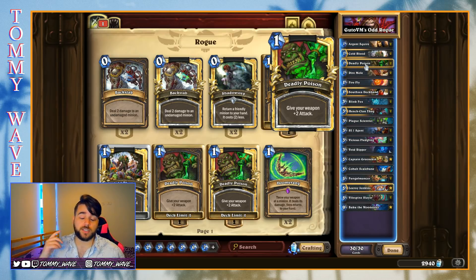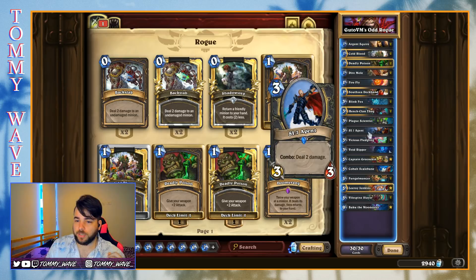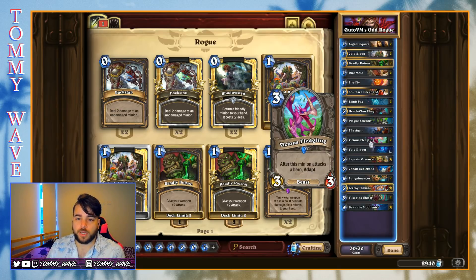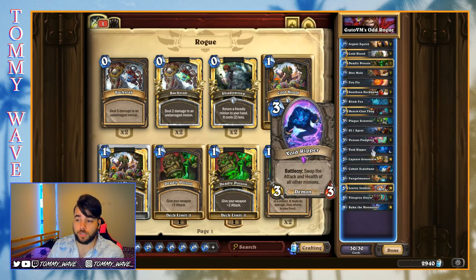To go with that aggressive board-control game plan, there are a lot of one-drops — probably the best selection: Argent Squire, Glacial Shard, Fireflies, and South Sea Deckhand. We've also got Deadly Poisons, since three toughness can be pretty rough. Deadly Poison helps you take out things like Saronite Chain Gang, and in the mirror, opposing Hench-Clan Thugs and Vicious Fledglings — one of the most important cards for keeping board control and giving a bit of extra reach.